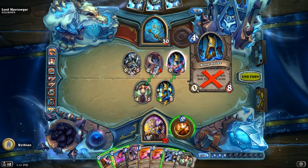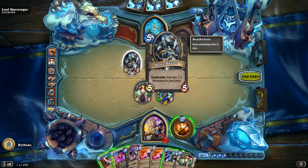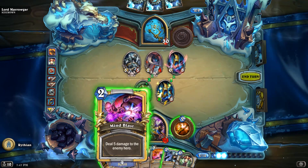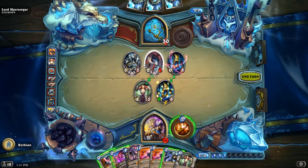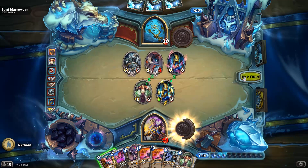It would've been nice to have that one too. We could silence that — it might be a waste of a silence, I'm not sure. Anyway, we have 12 damage on board, and then we have a Mind Blast in hand if need be. We have more stuff we can throw out. This is definitely looking better.